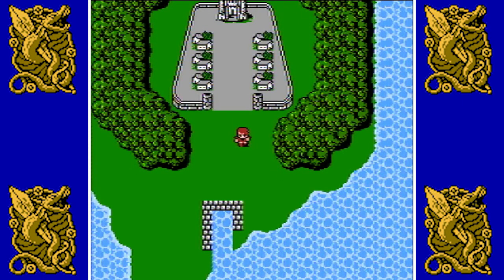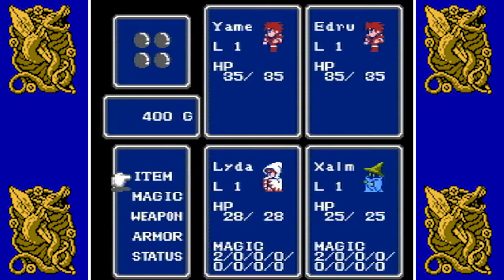Here we go. We are just out in the field — got a town and a castle. But first let's go to our subscreen. This is our menu screen and we have a lot to go over. Starting with the top left: the big box with four circles is our orbs, which is the main part of the story. We got to collect four orbs — that shows us what orbs we have and which ones we don't. Below that is our gold; I have 400, which is what you start with.